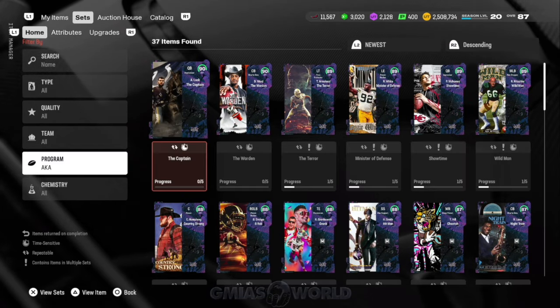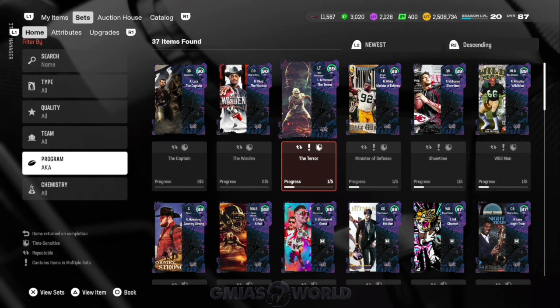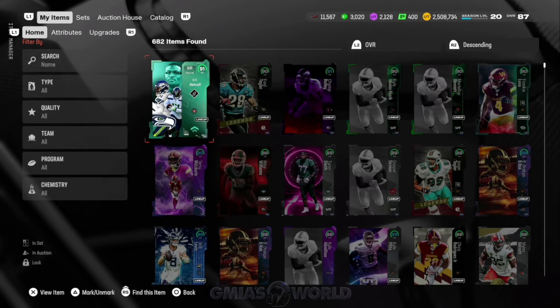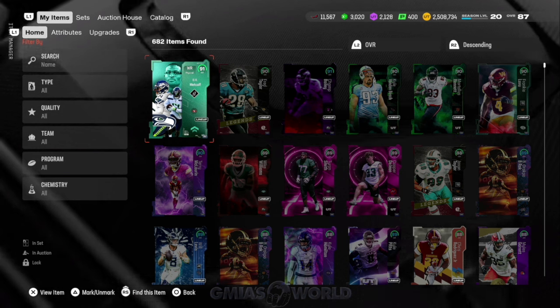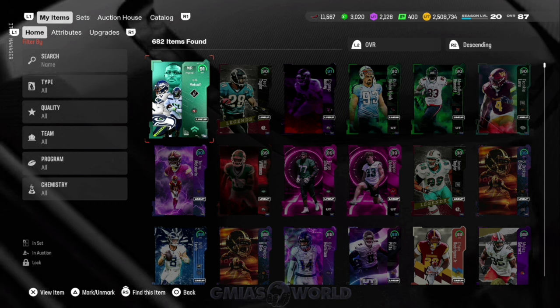What I'm going to do is take my time putting together my cards and sets. I have a ton of cards — 682 items. I'm going to start building up my cards, sniping 90s, and going that route. I am not going to engage with outright purchasing a $100 bundle just for EA to guarantee me nothing worthwhile. I'm not going to do that.